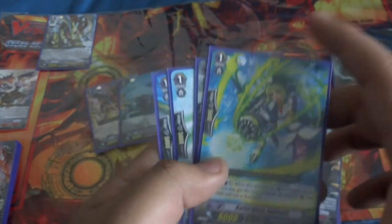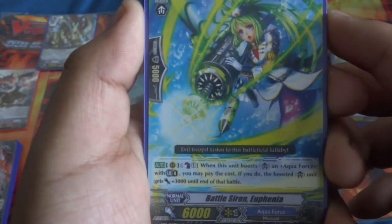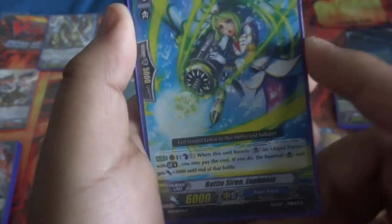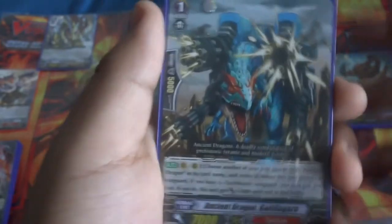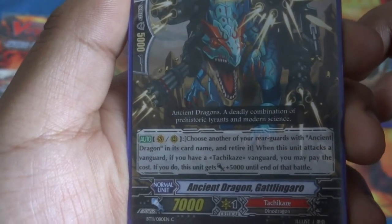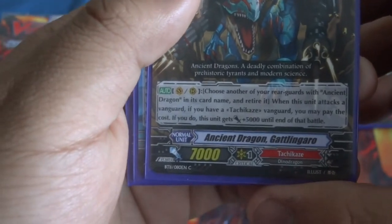Next up we have a 9k Booster for any Limit Breakers for a Counter Blast — her name is Battle Siren Euphonia. Next up we have Ancient Dragon Gatlingaro. He got 5k when you retired an Ancient Dragon. But I didn't really have any Ancient Dragon to tribute, so yeah.